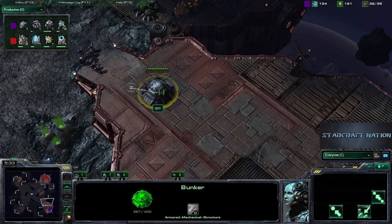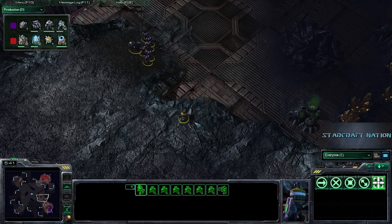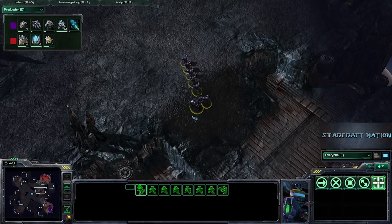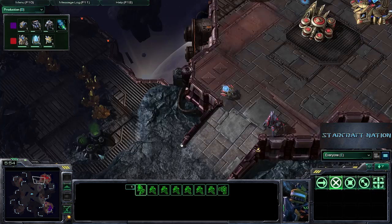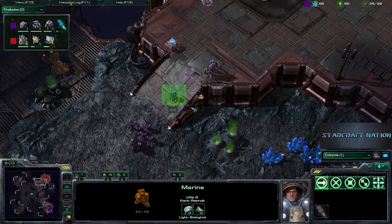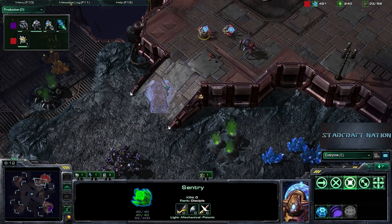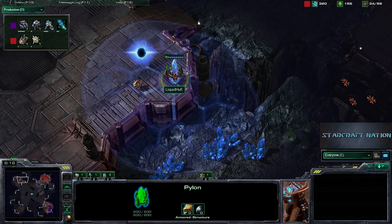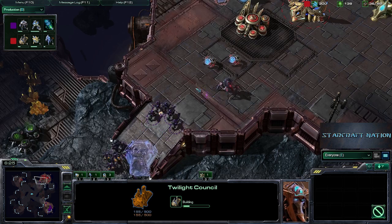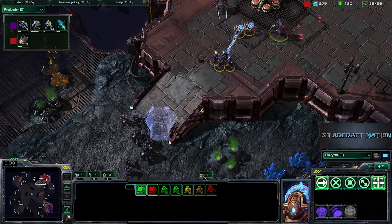This front bunker really denying those Zealots any chance of taking on these marines — they would have been able to chew on the bunker but really wouldn't have gotten through it. QXC is now looking to push up here. We do have a Sentry up on this ramp, so we will be able to force field and block this, and the Stalker will help kill anything that gets through. One marine goes up there, force field goes down, the marine dies, and we have a second Sentry coming. QXC is actually able to get a couple of marines in here.